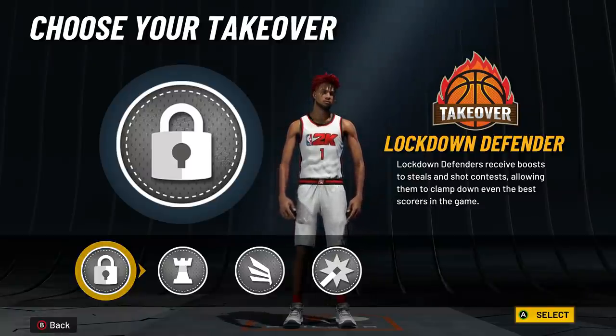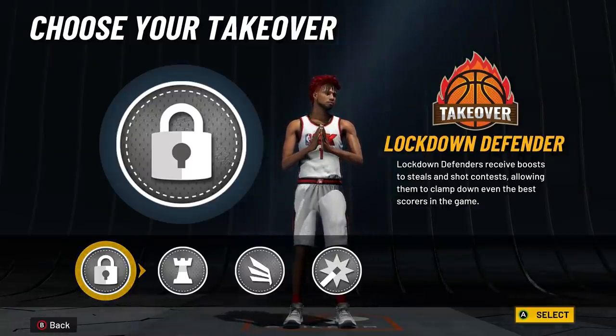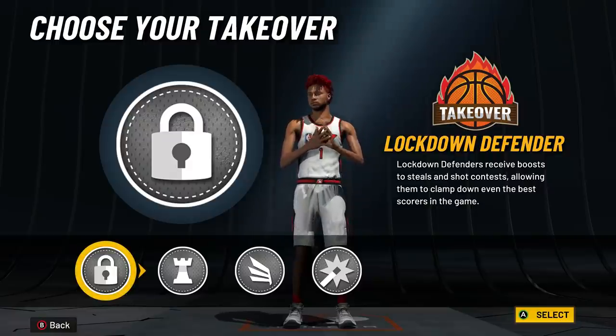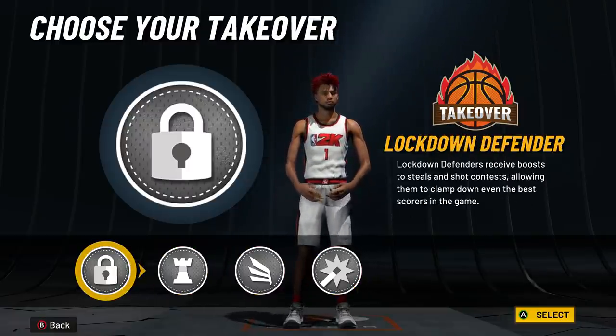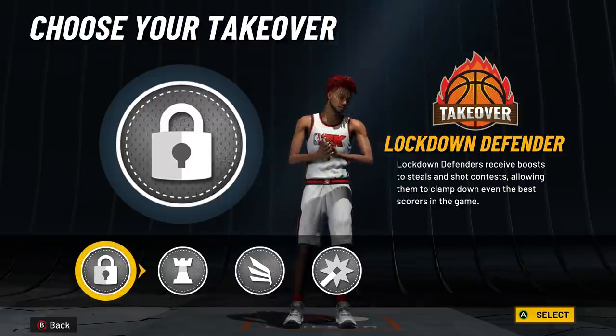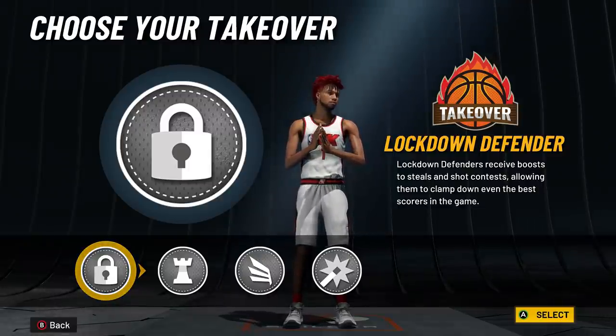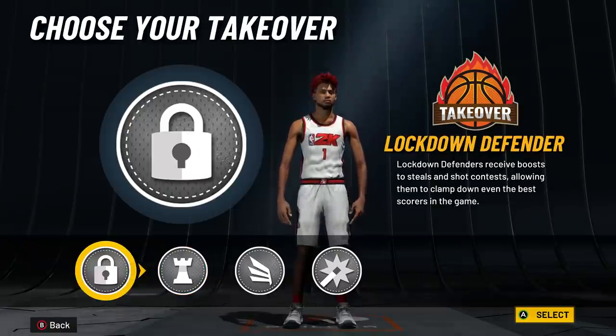Lock takeover is usually decent, but it's very hard to get this year unless you're getting blocks with Hall of Fame rim protector. And if you do earn it, you'll likely get it at game point with the ball in your hands — so what's the point of a defensive takeover then? Stay away from both playmaking and lock takeover.